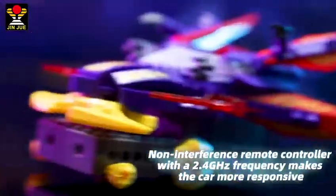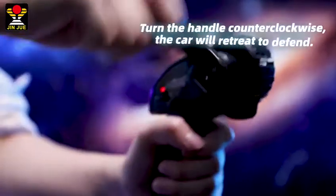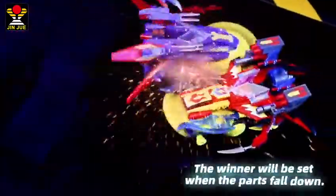The quick turn of the remote will make the gyro spin at high speed as an attack weapon. Rotate the handle clockwise and the tank will attack forward. Turn the handle counter-clockwise and the tank will retreat and defend. The faster the handle turns, the more powerful the tank can be.